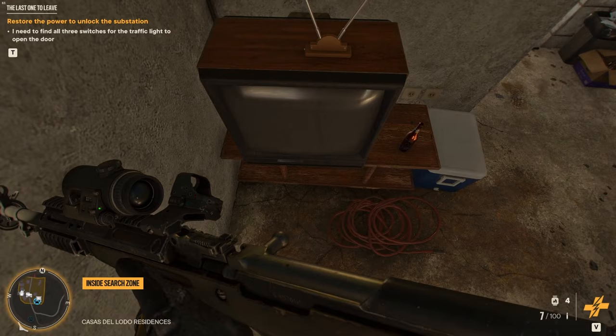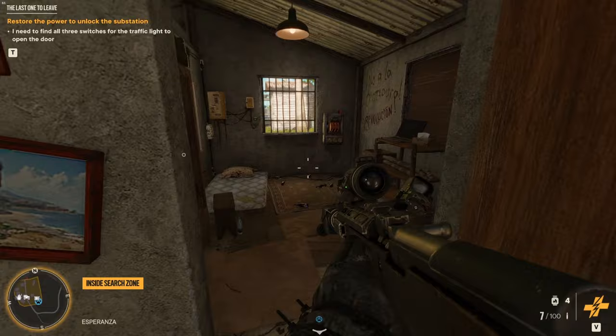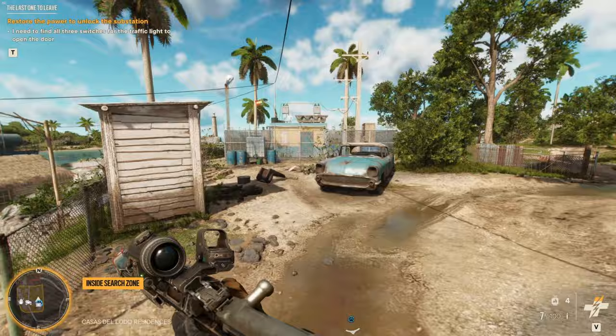Okay, this is the confusing room. We want to turn on this radio, then you want to turn on this TV — and then turn the picture. Just like that. And then this final switch will be revealed. That's the last switch, the last one.